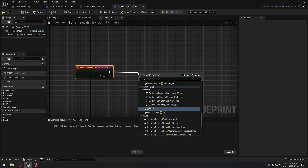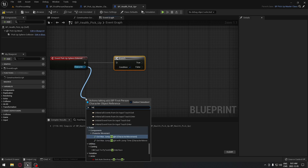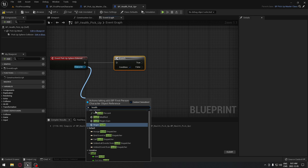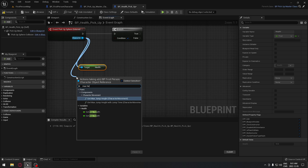From that, create a branch. We have our character here, so we need to access our health. We're gonna search for the health variable and get health, and we're also gonna get our max health.